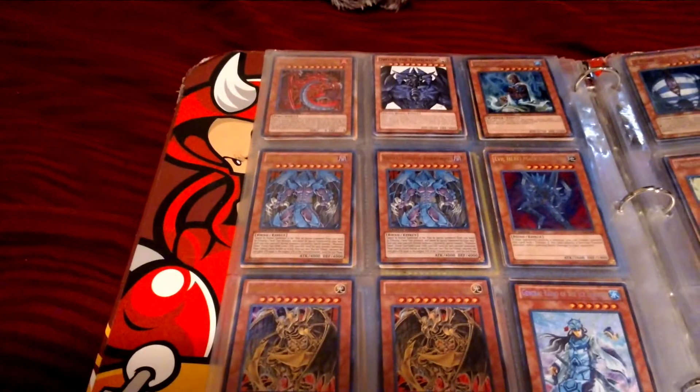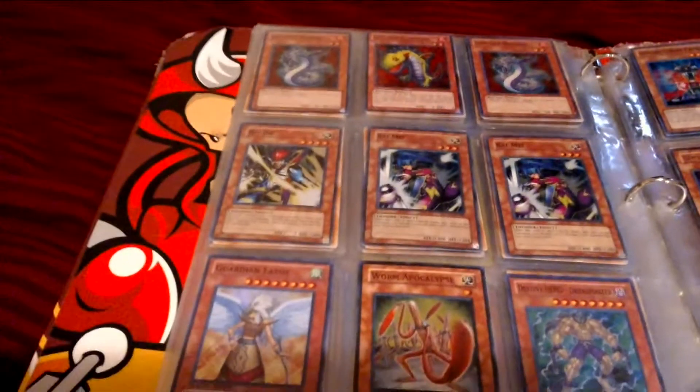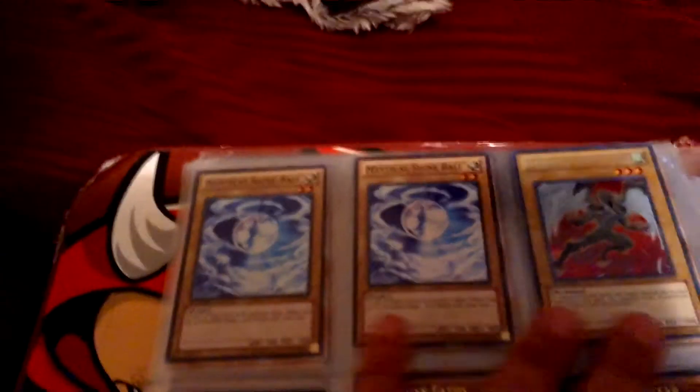All those God Cards are Ultra — those GX Gods. If you have any questions on rarities or what the cards are, just send me a PM and I'll get back to you. Those two shine balls are Super, and that's a Secret Avion.